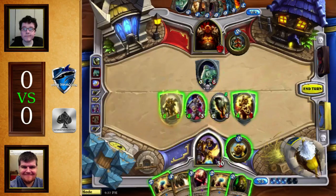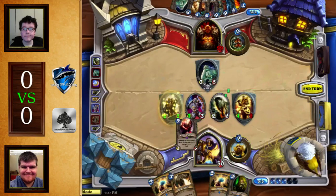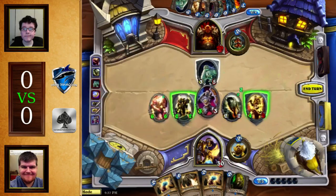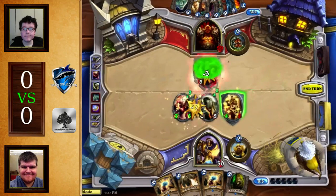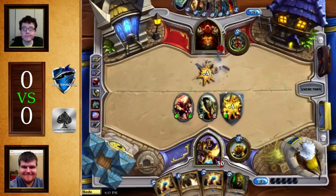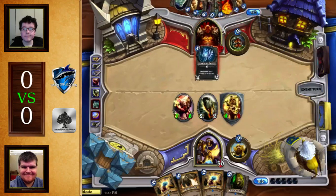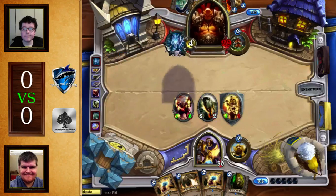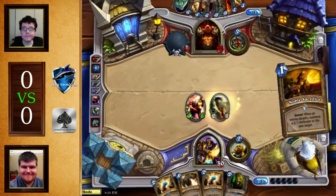So we are seeing the Direwolf. Direwolf Alpha doesn't actually do much here — the trade is pretty much the same. The Blood Knight, however, is going to be an absolute stopper in this case. What this does allow is killing the Sludge Belcher and keeping a pretty good board. On the minus side, this is bad against Big Game Hunter. However, no Big Game Hunter is in sight. Instead, we have a Death Bite, and he takes 4 damage on that Death Bite. That's pretty brutal.